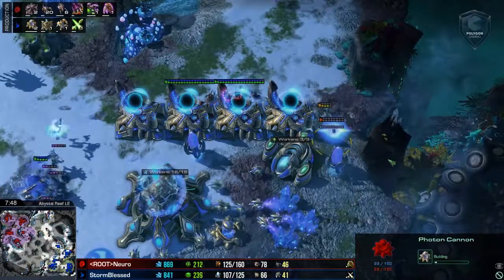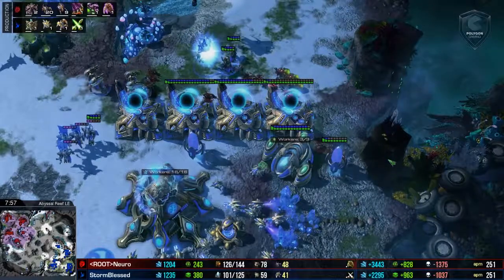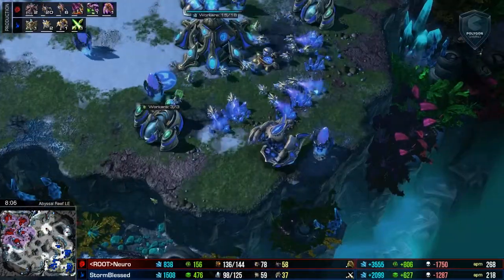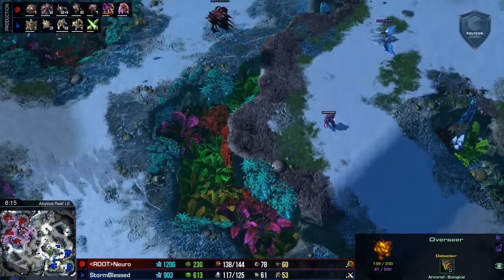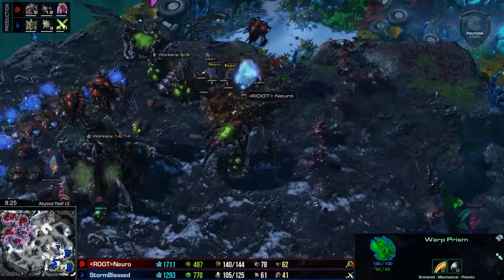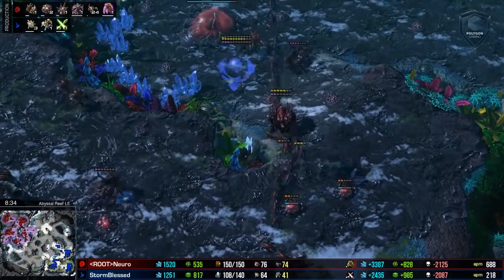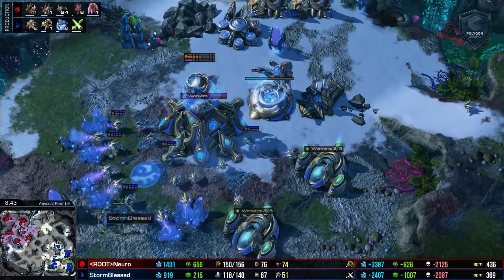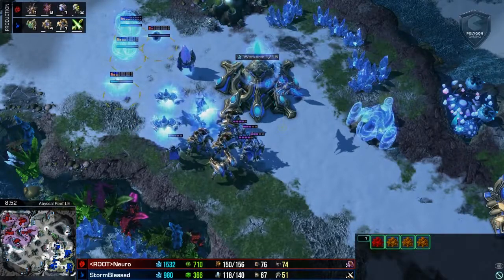Everything else is just harassment. Lings and Banelings are going to be swinging in — he does see this fourth base. Nice little wall off here, Archon going to be in position, cannon going down. Nero just pulling a little bit of units towards him. He wanted to get these Banelings wrapped around the corner but it is a full wall — kills off some Adepts instead. The Overseer has been popped, but Overlord speed can allow that to get out of there. A little bit of harassment here in the form of a Warp Prism on the Hydra Den — very smart to target the Hydra Den. He does not hit the Transfuses, which means no Hydralisk production. This is getting into a macro game now.